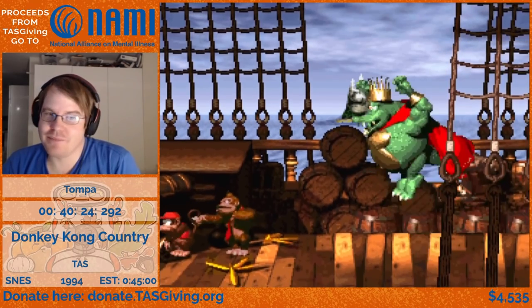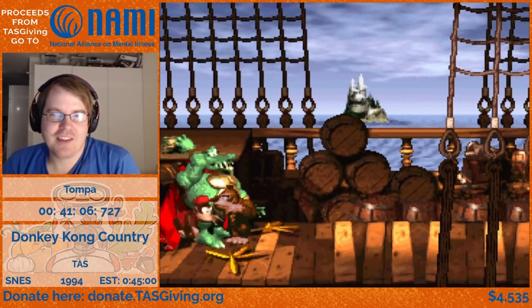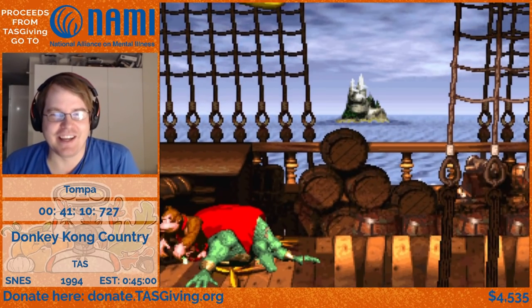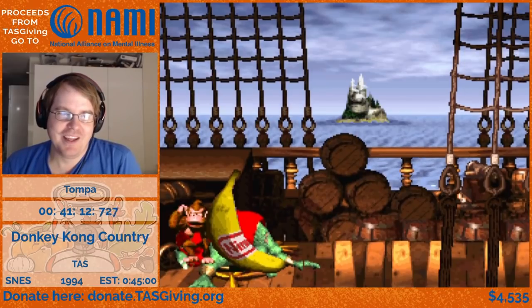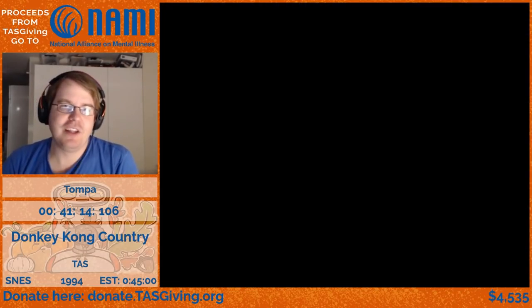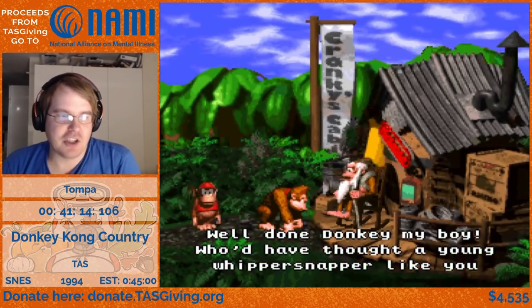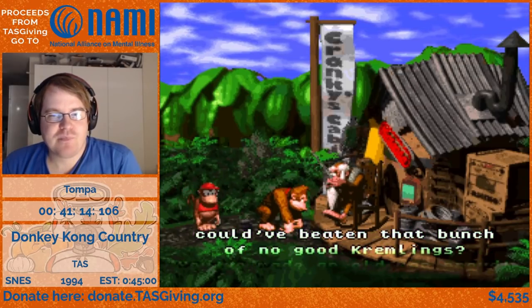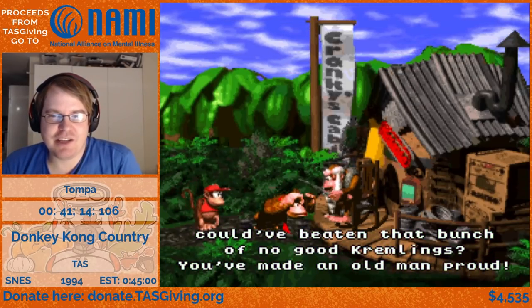If you have Donkey first you can do a slap slide and end input earlier, and that's done in the any% TAS. But having Donkey first is slow. But yeah, that's the run finished.